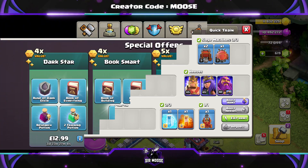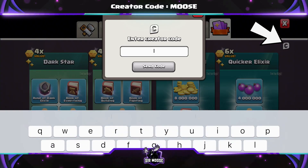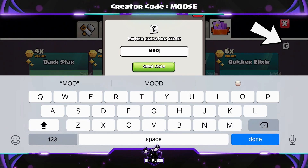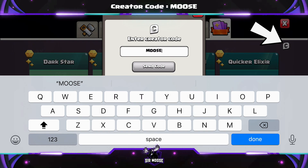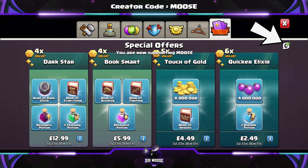Quick reminder — on this channel we've got something called a Creator Code. That's where you can help support your favourite content creator in-game by using their code before making any purchases. It's easy to do: head over to the shop, there's a creator emblem in the top right-hand corner, click on that and enter the code there. Any support would be amazing, and you do need to renew it once a week.